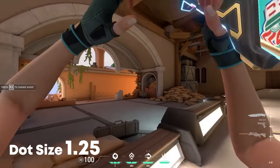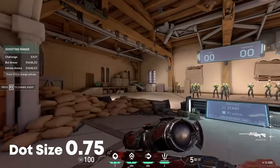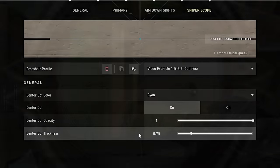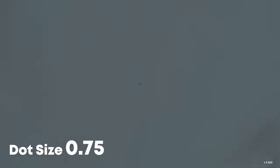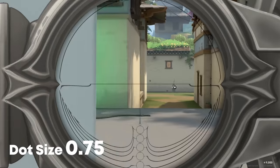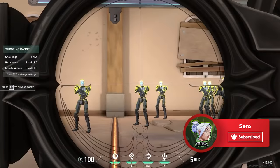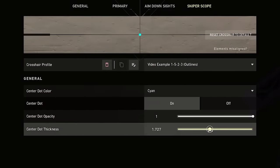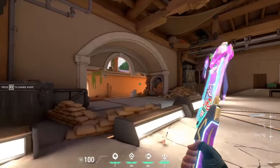The bigger dot is also more proportional to enemy heads. On the other hand, if you are skilled with the Operator, the timing of when it becomes accurate is already engraved into your muscle memory. In that case, the dot can even be a distraction. Likewise, if you play very slow and never move around while scoped, the dot indicator is not that important and you might benefit from a smaller dot. I personally prefer 1.25 because I get really up close and personal with the OP. So go into the range and try all sizes from 0.5 to 2.0 and see what best fits your playstyle. A neat trick is to go to your most common OP range and set the dot size to half the size of the bot's head.